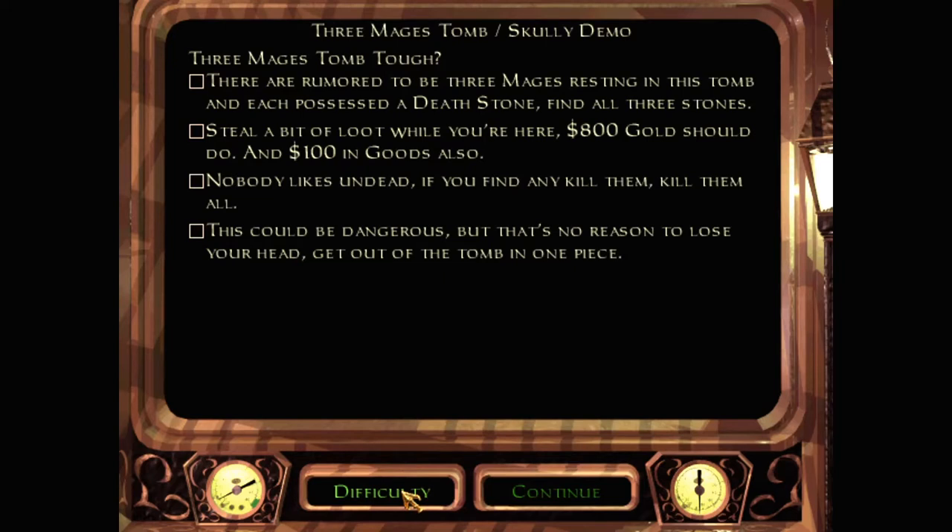Difficulties: we've got 'no prob', 'tough question mark', and 'tough question mark'. There are rumoured to be three mages resting in this tomb, and each possessed a death stone — find all three stones. Steal a little bit of loot while you're here: 800 gold should do it, and 100 in goods also. Nobody likes undead. If you find any, kill them — kill them all. This could be dangerous, but that's no reason to lose your head. Get out of the tomb in one piece.